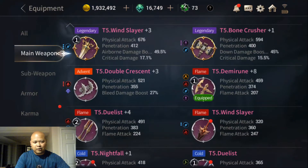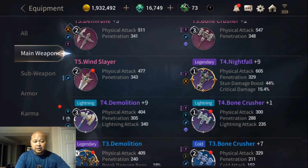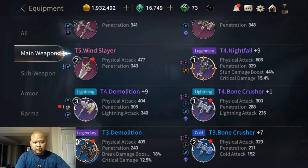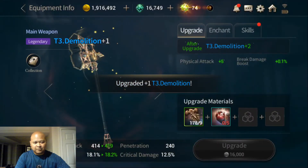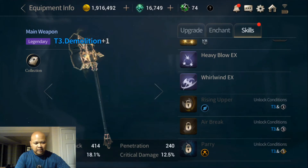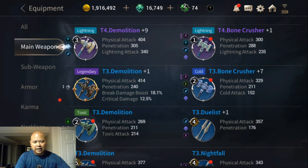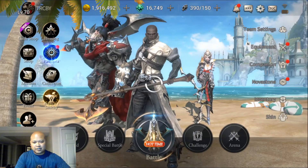Check out our new weapon — my Bone Crusher is at 594, it's a plus one. The Windslayer of course is a little bit stronger at plus three. It would be amazing if I get a Demi Rune for my next legendary. I still need to work on my legendary Nightfall because the stun sword is pretty sweet, but now I have another weapon to work up too. Every time you level it up, you get a skill and make your skill a little bit better. This game just has a lot of replay value and there's so much to do.